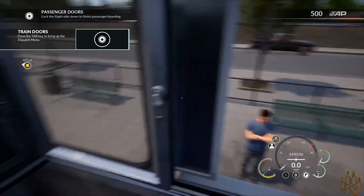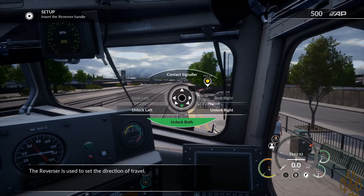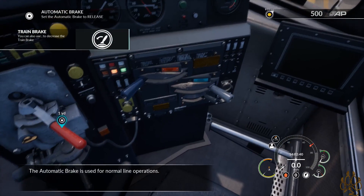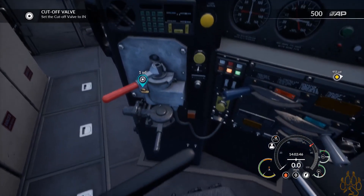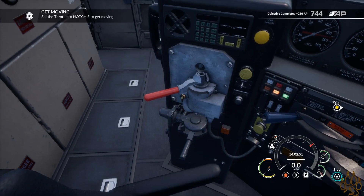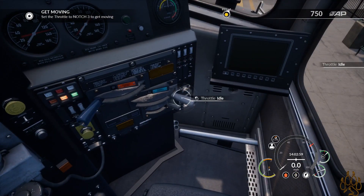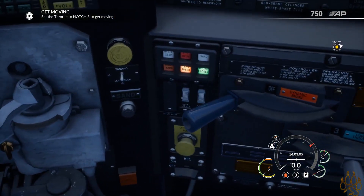Set the doors to locked. Shut the window — gotta remember that. The reverser is used to set the direction of travel. The automatic brake is used for normal line operations. This is actually new, I gotta remember this — cut-off valve. In. Okay, we gotta remember that. Increase the throttle to start moving. Do not apply too much power too quickly. I'm just gonna remember where everything is. I have throttle three.